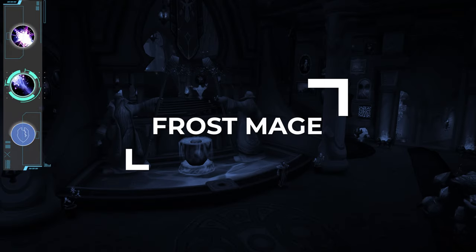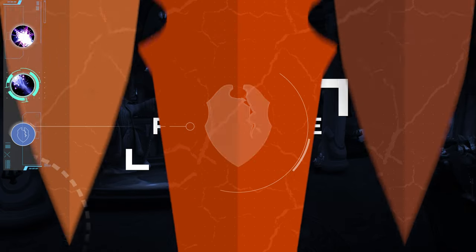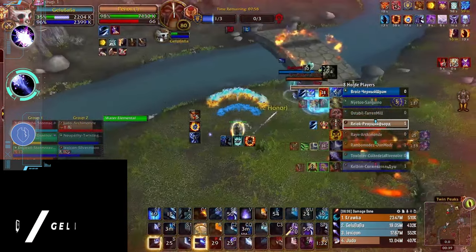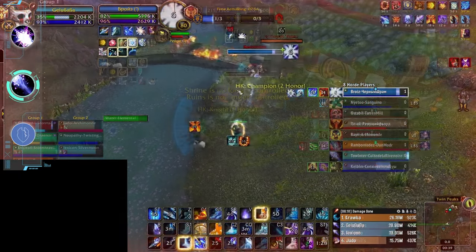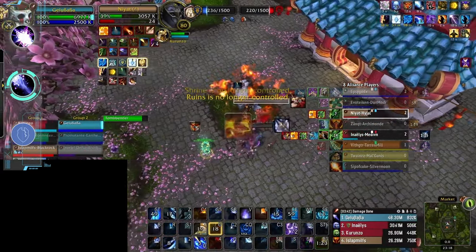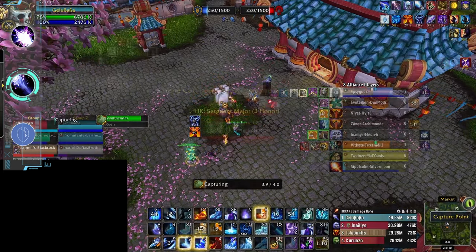Next up we have Frost Mage, which with all its snares can be a massive pain in the ass no matter what class you play. With crossing the map being so important in BG Blitz — especially when you're facing a flag carrier like a Mistweaver Monk — having access to snares and roots is a lifesaver as you remove the other team's momentum. And when you couple those snares with Frost's high, unpreventable instant damage, you end up with a class that doesn't just stop momentum but also reverses it by killing all the targets trapped in its web of slows.